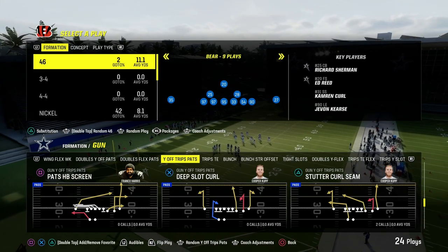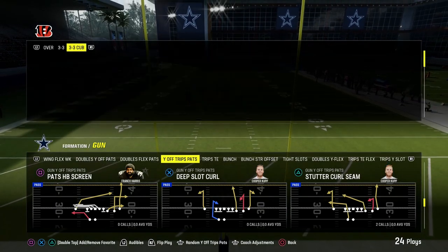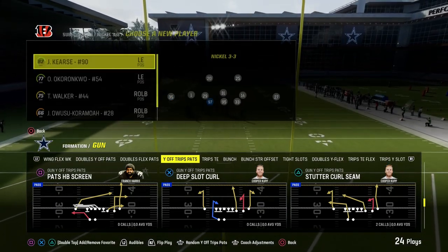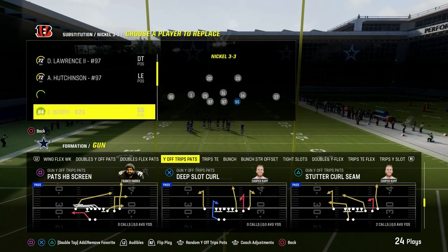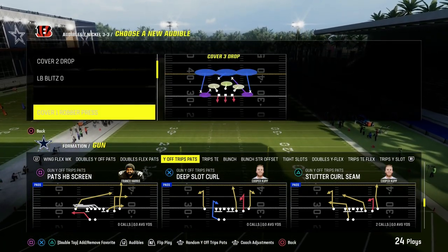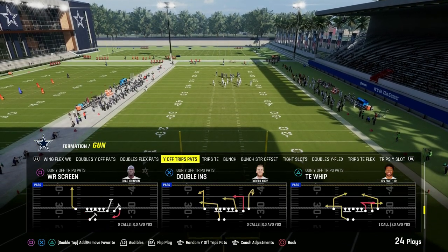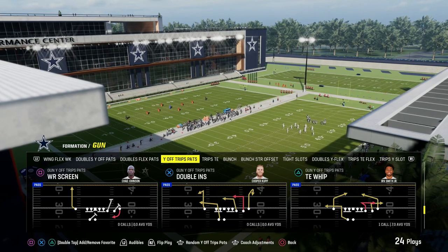This video we're going to show you one of the best passing concepts in Madden 24. It is out of the U-Trips formation, and U-Trips has got a lot of value here in the beginning of the year. One of the reasons why U-Trips is so valuable every year at the beginning of the year is because of its ability to have stock posts and stock corners that cut really, really sharply.